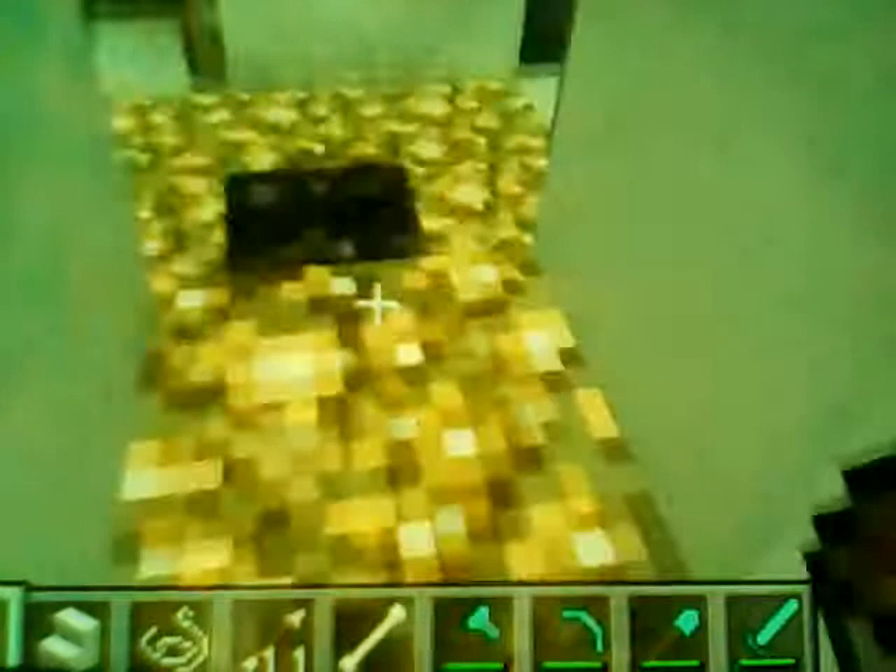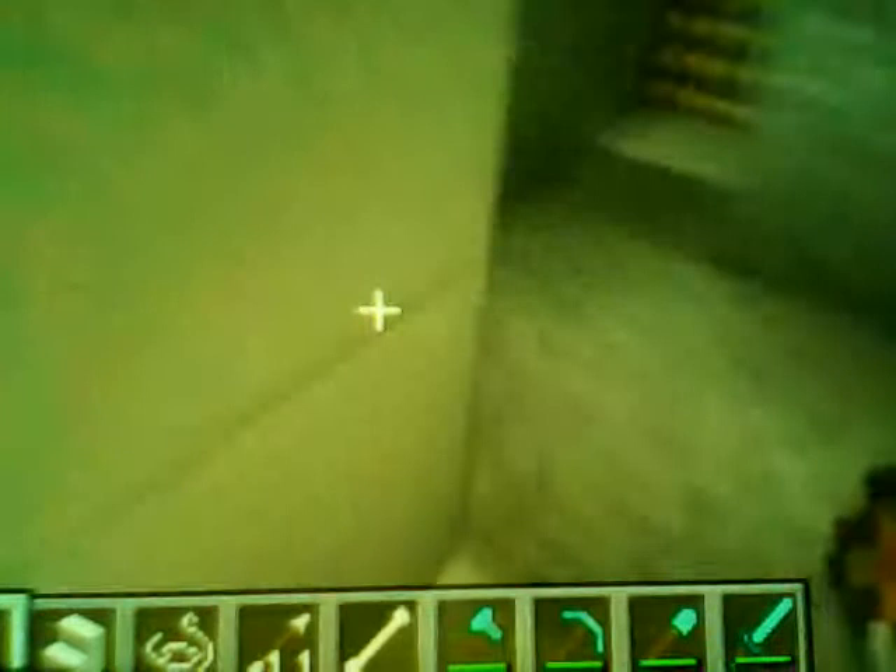Let me show you how to make it. You need to make kind of a box, three by three, and in one area you make kind of a room right here, then you make this all around all of it. Then you put redstone — first you put pistons right there, and then put redstone for the pistons.